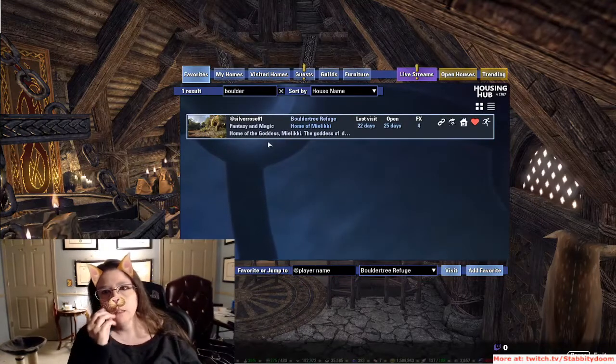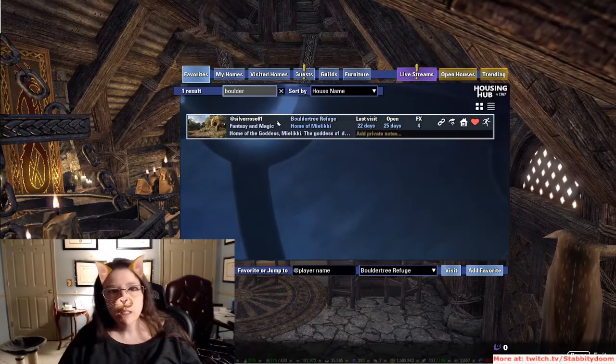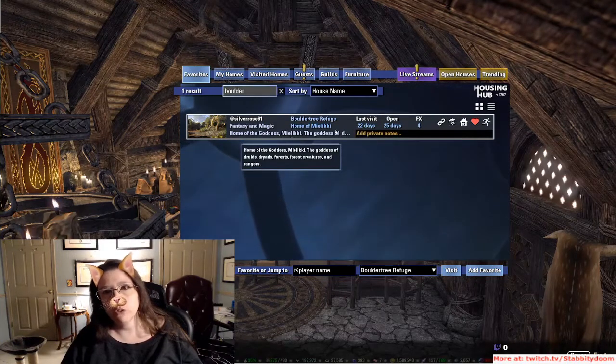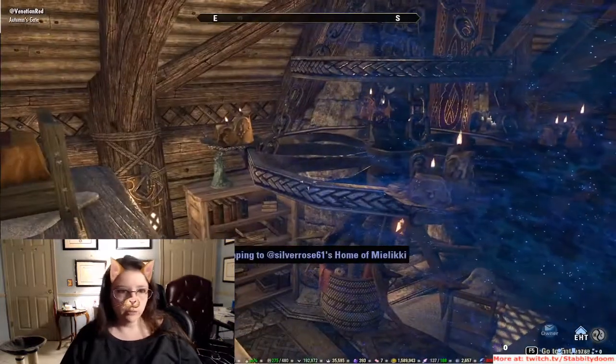This house was surprisingly difficult for me to decorate because of the lack of slots. I think if I had done what Venetian had done here and really used big items in a smart way, I would have been fine — but I was still a noob, still learning. Silverose — home of Miliki. Silverose is a fabulous human. Home of the goddess Miliki, the goddess of druids, dryads, forests, forest creatures, and rangers. Obviously a really smart place to put that.